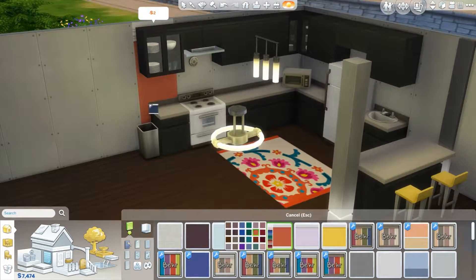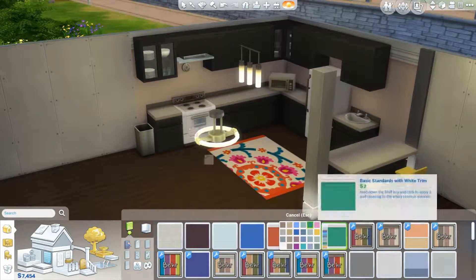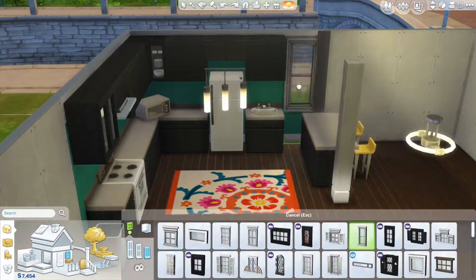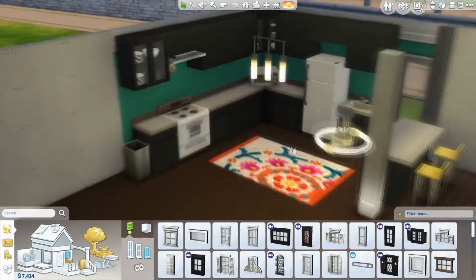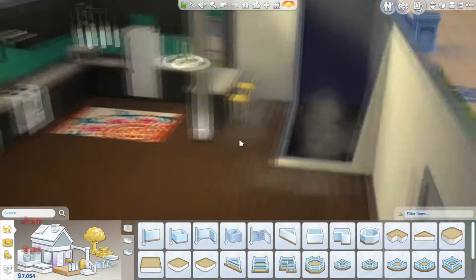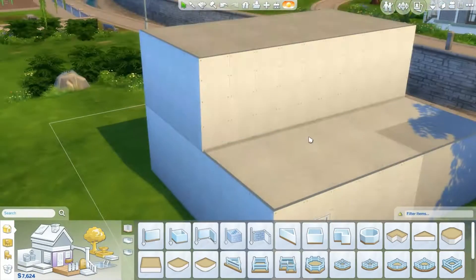Those are colors I'd probably use to decorate my own room, but I obviously don't want all my builds to look the same. So I'm playing with the wallpaper — I tried orange, didn't like it, and I think I settle on this teal for a while, but it does end up changing to a lighter color later once I change the rug. I mostly picked this color because I thought it matched the green in the rug.